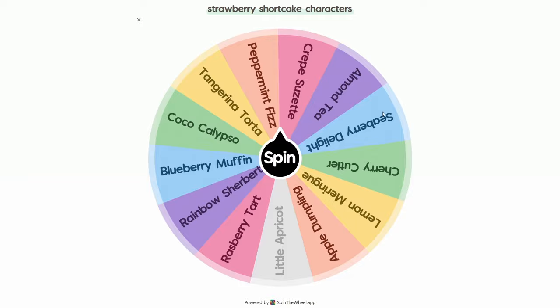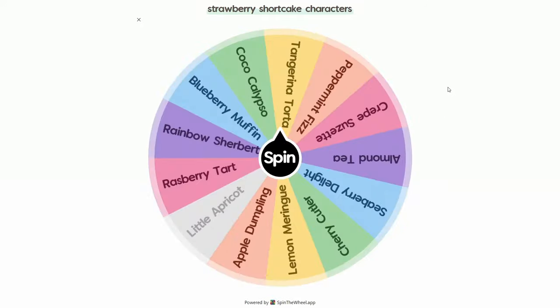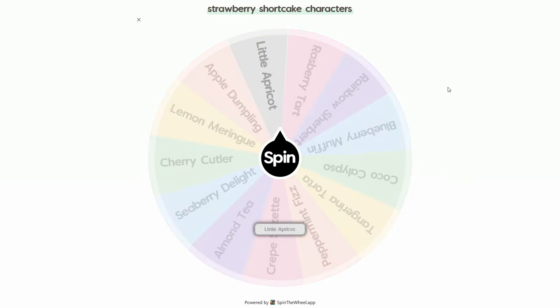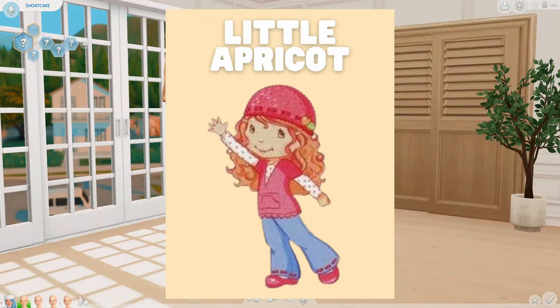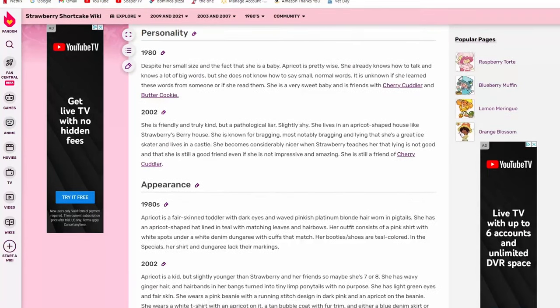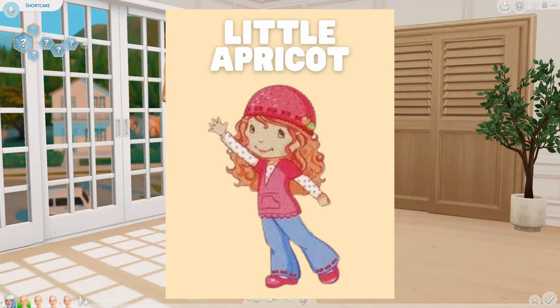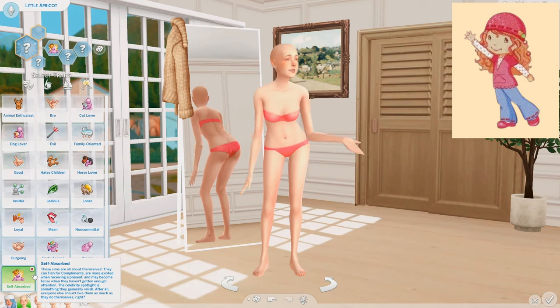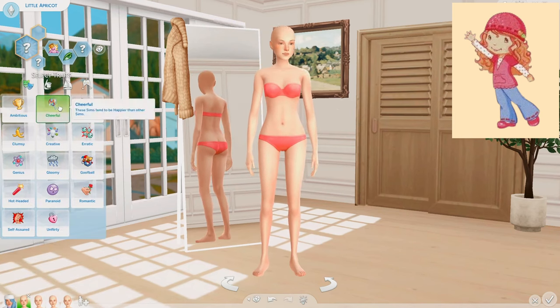I removed Frosty Puff from the wheel. Let's go ahead and spin for our next character. We landed on Little Apricot. She is so cute. Apricot is friendly and kind, but apparently she is a pathological liar — she is known for bragging and lying about being an incredible ice skater and living in a castle. I'll give Little Apricot the self-absorbed trait, the jealous trait, and the cheerful trait.